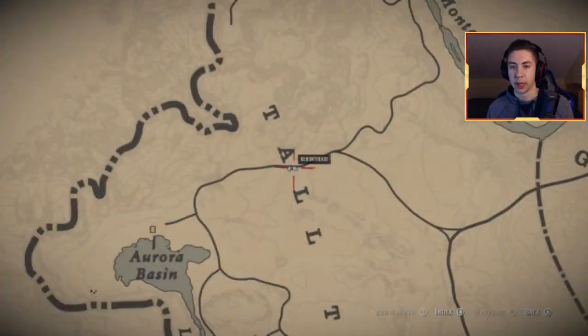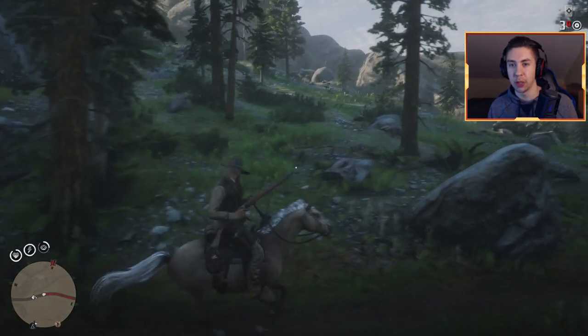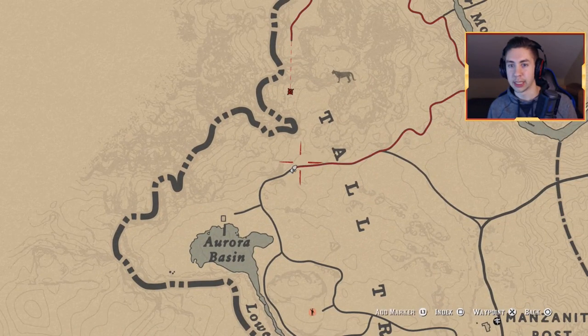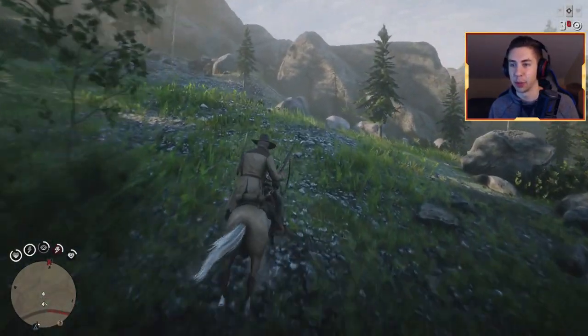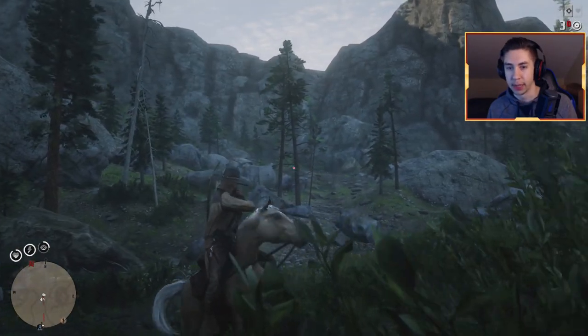Once you have the extra horse, make sure you tell your normal horse to follow you. It's important that you're riding the horse that you stole, because the horse you steal will not follow you but the horse you own will follow you — that's the trick with this method. The first cougar spawn location is right here on the map, very close to where we have to get the cougar. Travel up this way through this little opening — it's the easiest way to get to the cougar location.